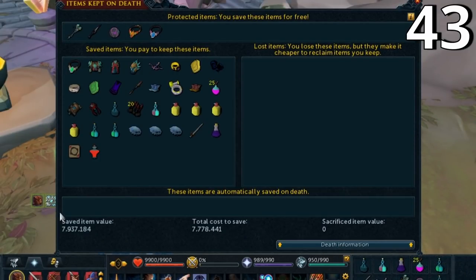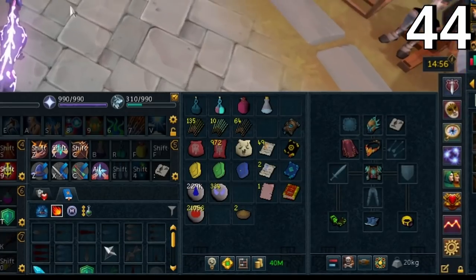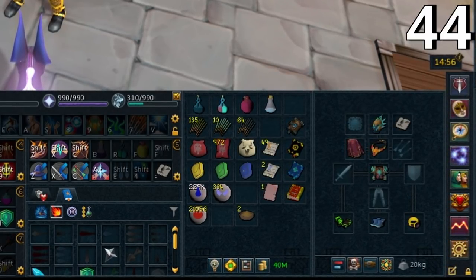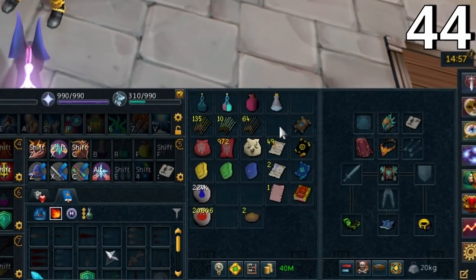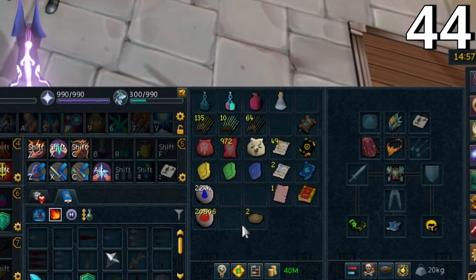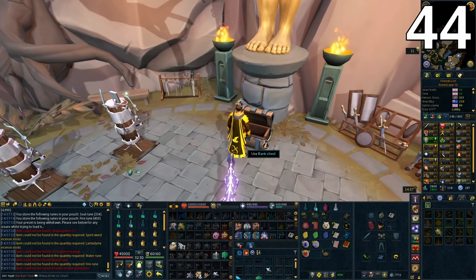You can save a lot of time banking by making a banking preset. On my preset one I have a banking preset with everything I need: Rune Pouches, incense sticks, familiar with scrolls, book pages, weapon poison, overloads, and restores. Item protection powders would normally be there too. This lets you load the preset, drink your weapon poison, go back in and load again, then head back to your boss quickly.